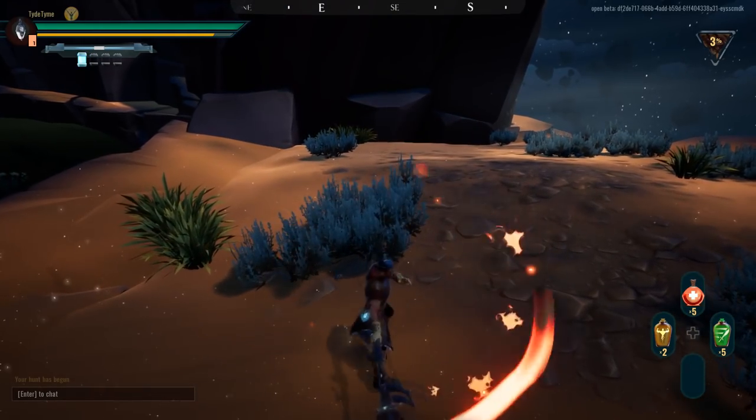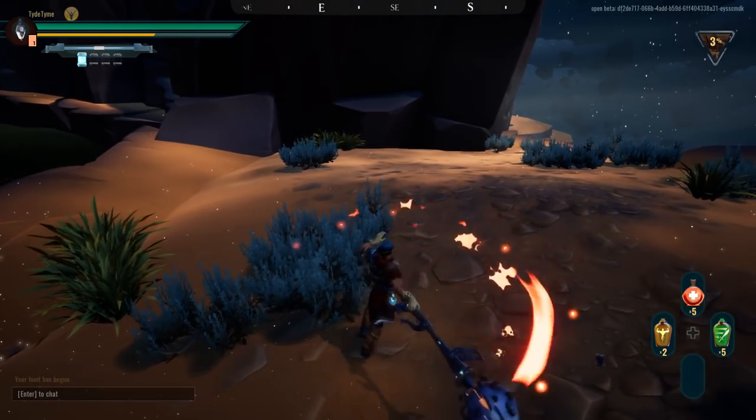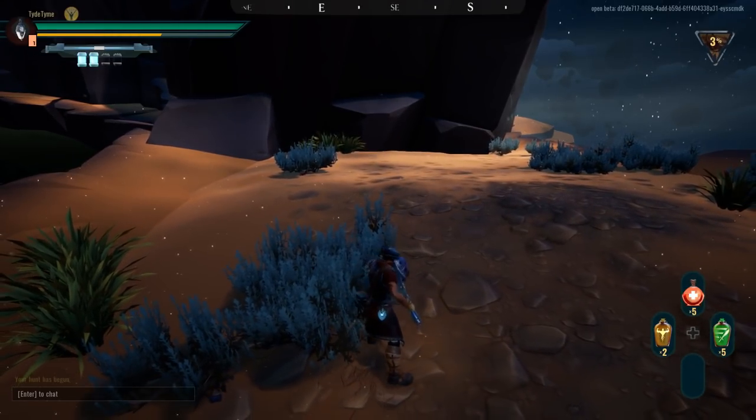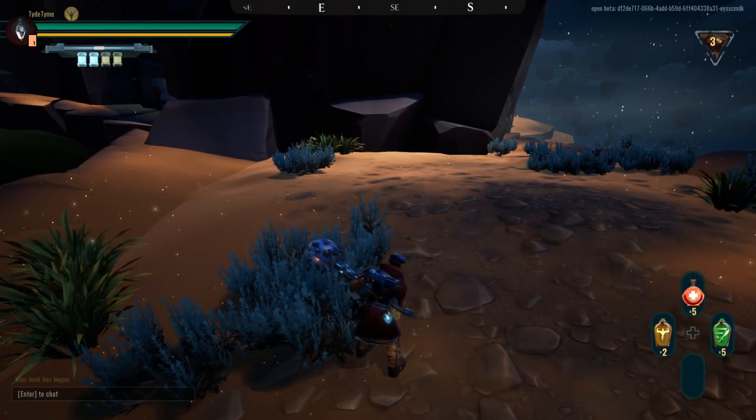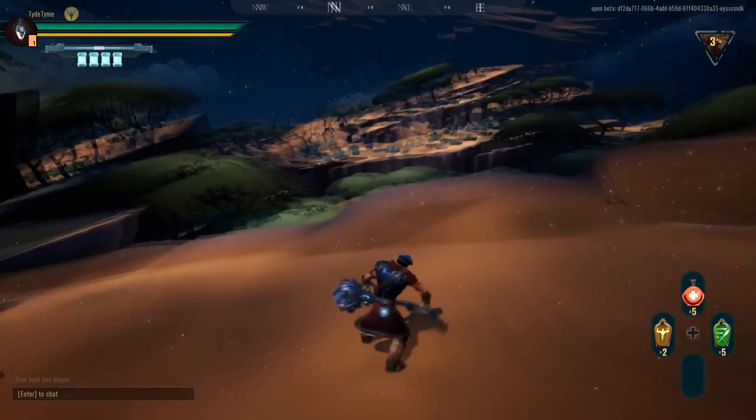Infusing and mid-swing reload all consume stamina. Use the special button to begin your reload. The bar on the top left will open and a slider will appear. Failing to press it in the center will cause you to stagger and reload slowly. Additionally, you'll get green ammo that is slightly weaker.